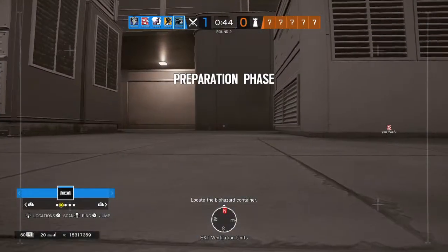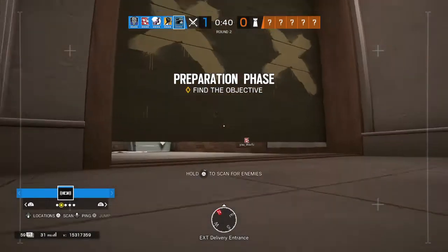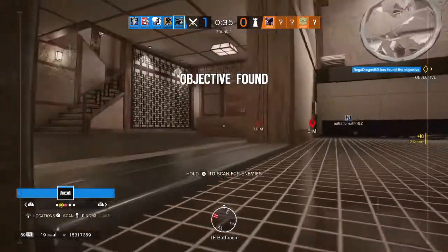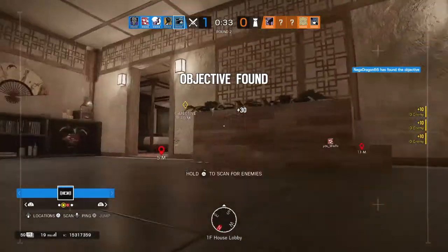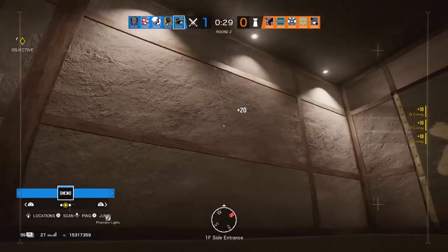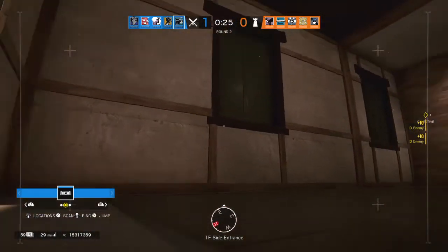Introducing to Rainbow Six Siege the new secondary gadget: the Iron Door. We ran out of ideas. It's just a reinforcement that you can open and close where barricades usually are. It's Castle, but better.